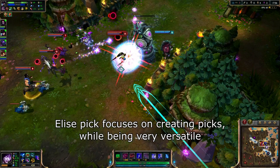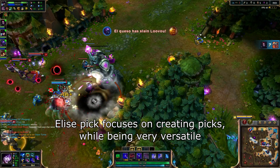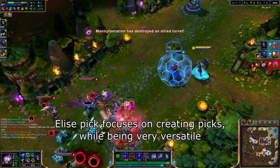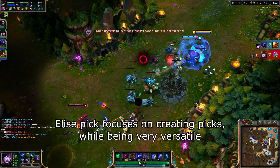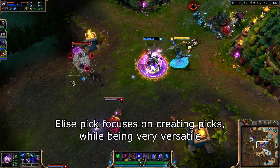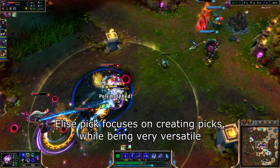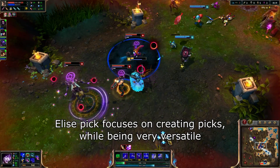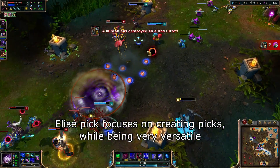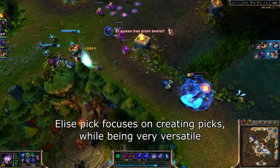The Elise Pick composition is a version of a ranged pick comp, and it focuses on amplifying the strengths and utility of Elise's kit while also looking to create picks and easily catch out opponents to eventually lead to uneven fights or free objectives. It thrives on having a strong laning phase, as well as being very versatile and open to options. You play a pick comp in the early and mid game, but you can usually transition into a different playstyle based on the strengths of your players later on. It's the versatility of this comp and the strength of Elise that makes it so popular in the LCS right now.